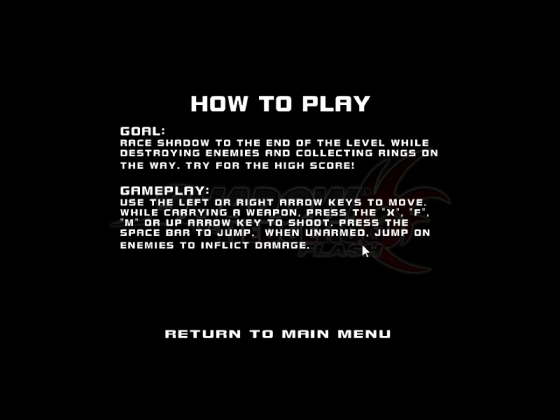How do we play? Gunshot — raise Shadow to the end of the level while destroying enemies and collecting rings on the way! Alright, use the left and right arrow keys to move. X, F, M, or up to shoot. X, F... why those buttons?